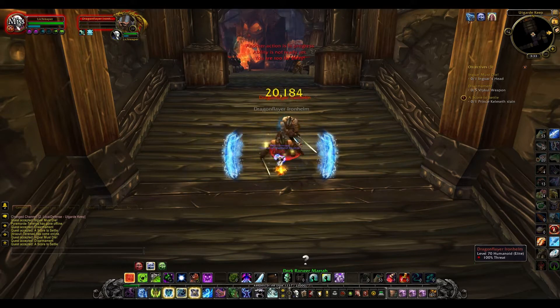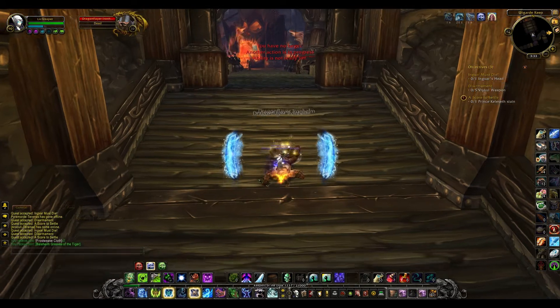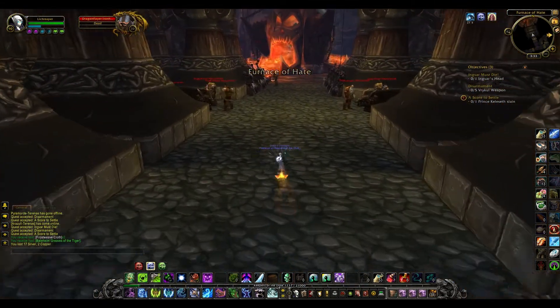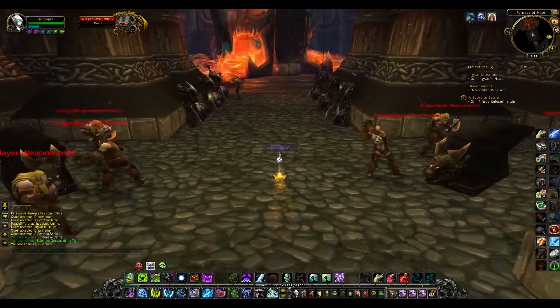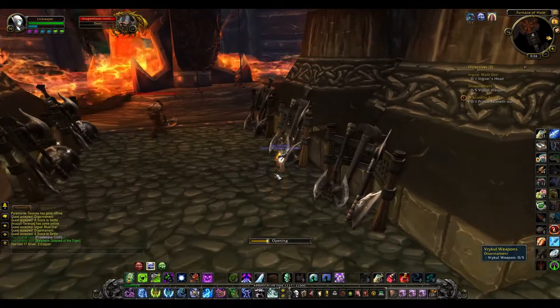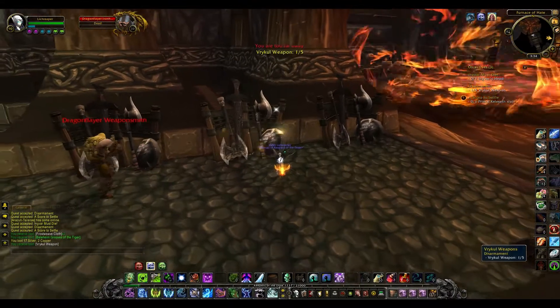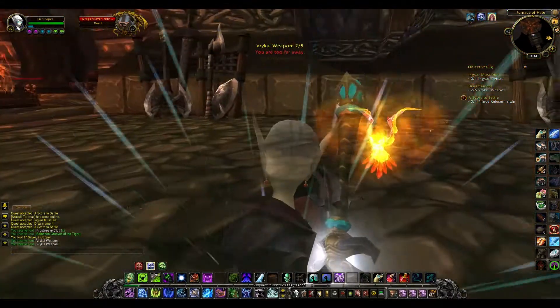I just went and picked up my three quests. I've got Kill Prince Keleseth, I need to pick up some weapons, and I need to bring back Ingvar's head — those are the objectives on this particular run. And here's the weapons right here. I'm basically going to avoid killing trash mobs as much as possible.